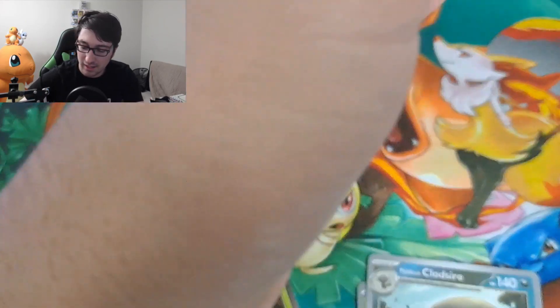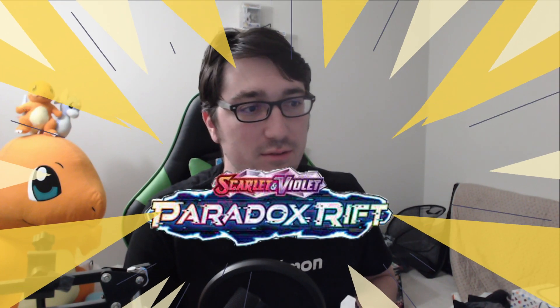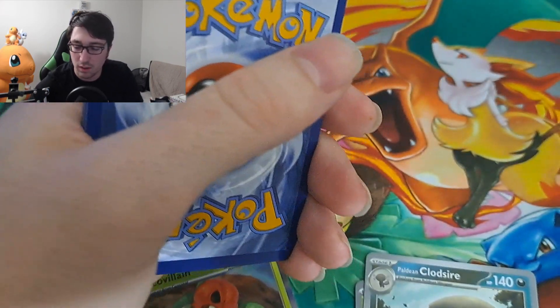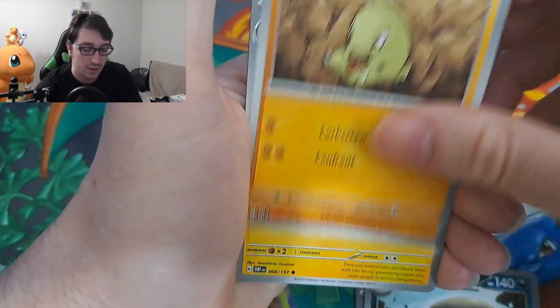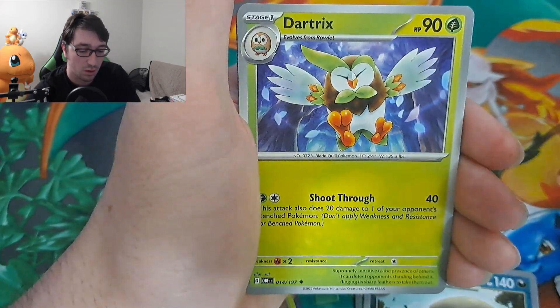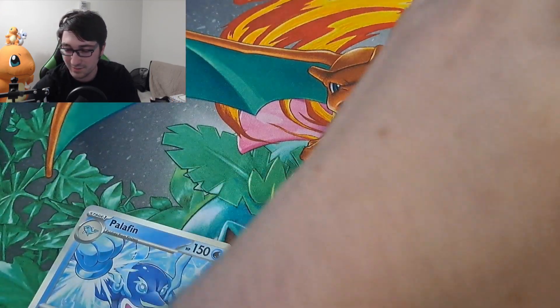It is almost time for the next set, Paradox Rift. That's the introduction of a new battle style — you've got your single strike and multi-strike, and now you also have Ancient and Future Pokémon being introduced. I've seen some of the cards online through PokéBeach and other sites. Some of them look really playable and some have really cool art. Dart Tricks reverse holo, Salt Heart Tricks — Salt had both — and a Palafin. Still nothing there.